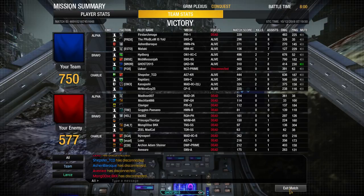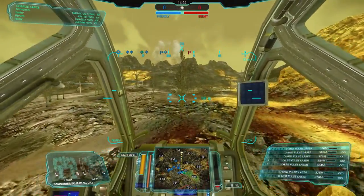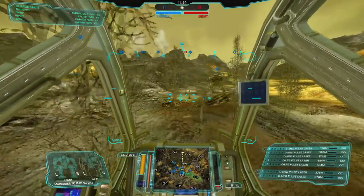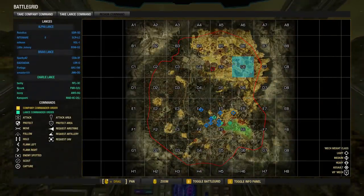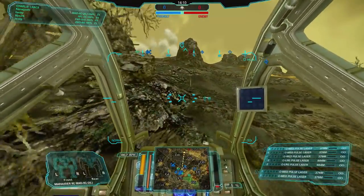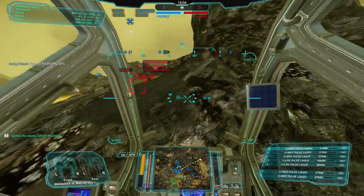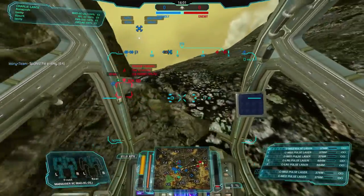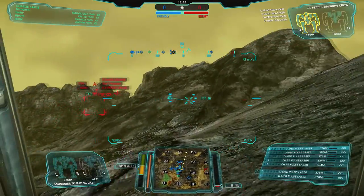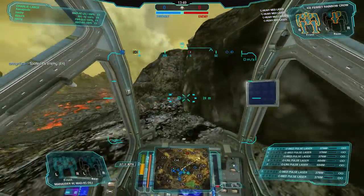Off to one last match with this mech. For our last match we've got Caustic Valley with Assault. We're going to do the standard thing: push around the right side and NASCAR, because that's what's done on maps like this — we know exactly where the enemies are and can go straight to them. Rainbow Crow has ECM — looks like some sort of backstabby heavy laser design, which is pretty fun to run.